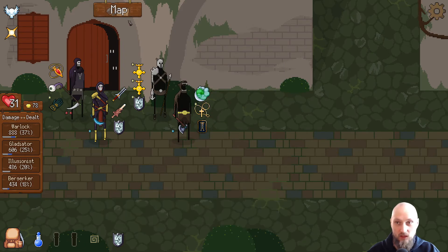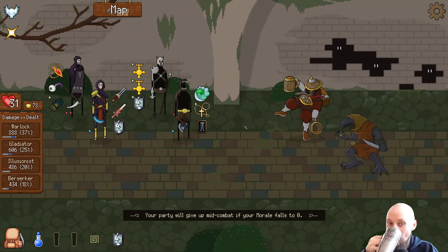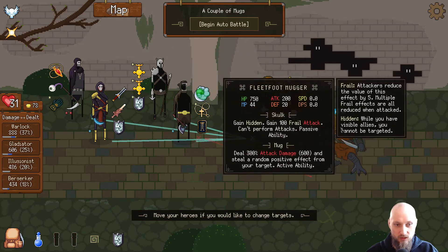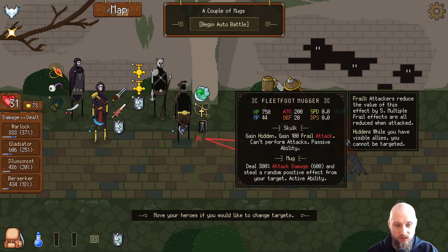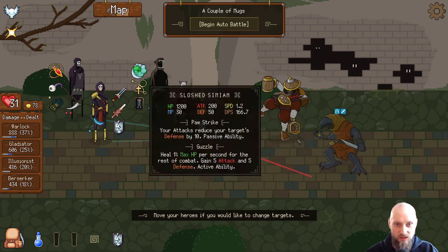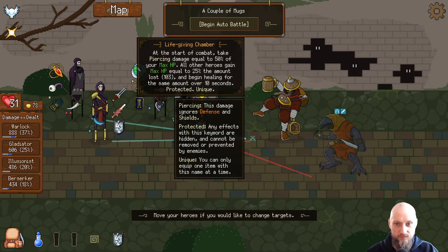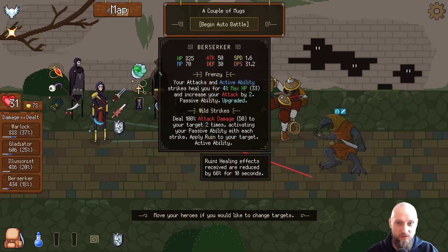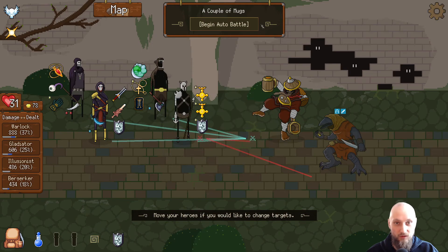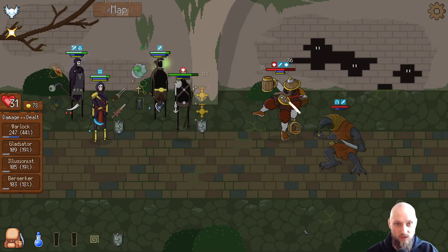Moving on — up here. Reduce your target's ability, heal one percent, and this one is gonna... oh he is going to hurt us quite a lot. I'm gonna let the Gladiator actually take these hits. He's definitely a better tank because he's also getting the life-giving chamber, so he's starting the fight with half health but he does have a pretty hard shield.